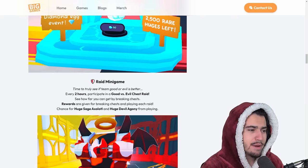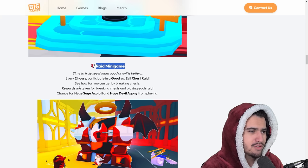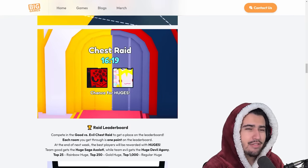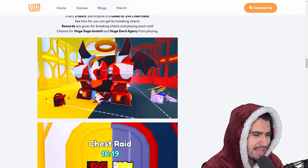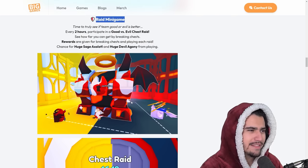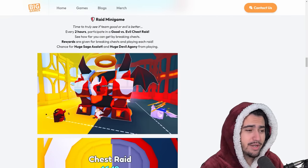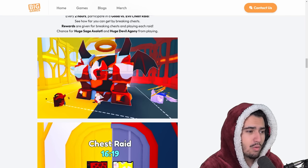Moving on, we have the raid minigame, which looks like it'll be in the castle. Every two hours, participate in the chest raid to see how far you can get by breaking chests. Rewards are given for breaking chests, with a chance at the Huge Sage Axolotl and Huge Devil Agony. Timed events in Pet Simulator 99 are not great - it just sucks having to show up at a certain time to grind. At least this one is every two hours and not every four like the summer update.